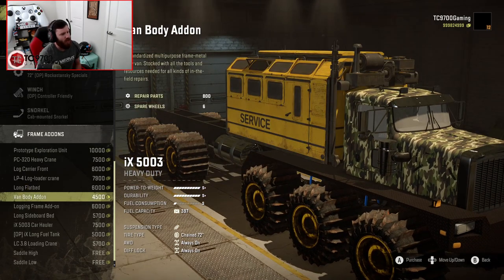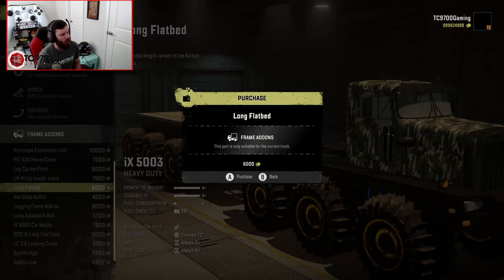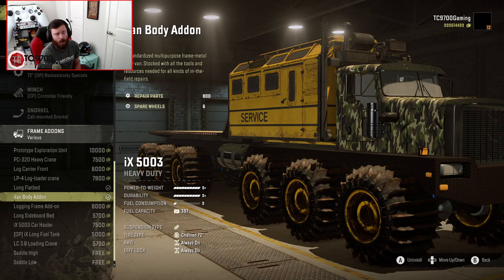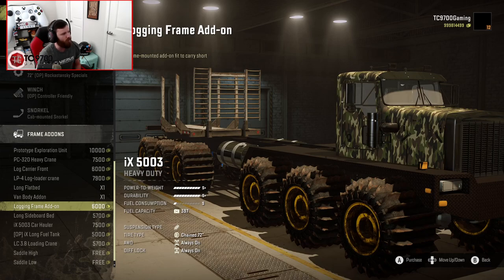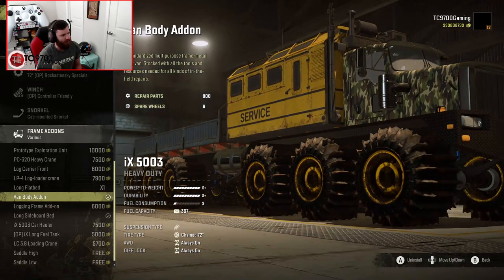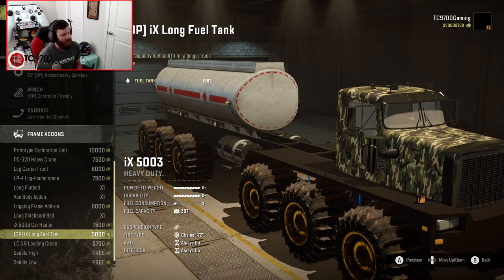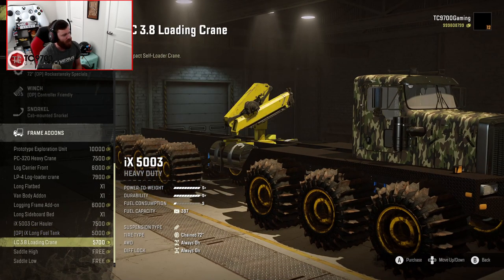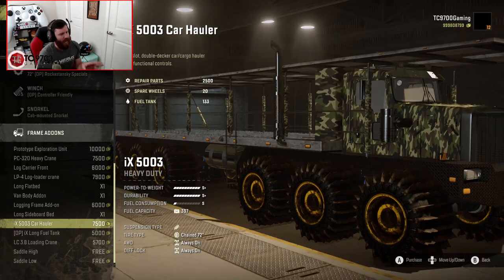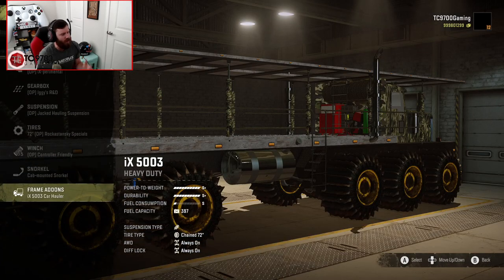You also have the Log Carrier Front and the LP4 Log Loader Crane, making this a fully logging-capable rig. Then you have the Long Flatbed and the Van Body Add-On, which can be combined together for a cargo and support rig combination. There's also the Logging Frame Add-On, Long Sideboard Beds — which can combine with the Van Body for a hauling/support rig — the iX-5003 Car Hauler, the iX Long Range Fuel Tank, the LC 3.8 Loading Crane, and Saddle High and Saddle Low. I want to focus our time on the iX-5003 Car Hauler, because it is one of the standout features of this truck.